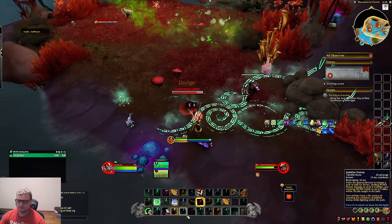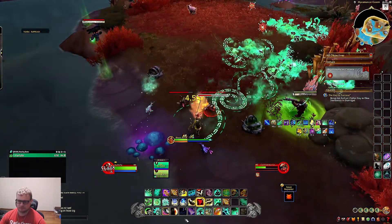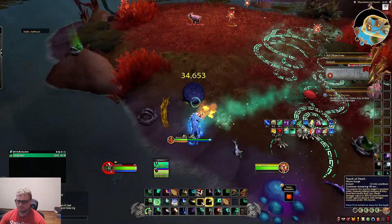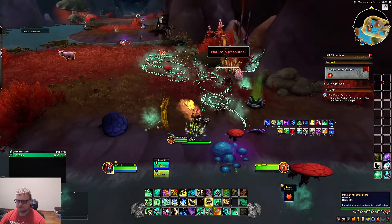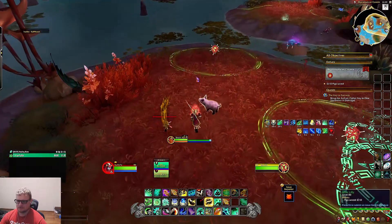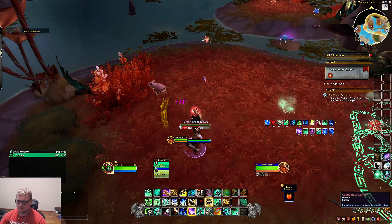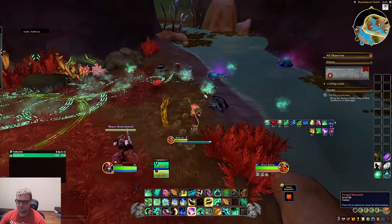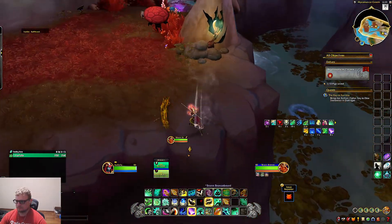That was the auto-targeting. That was one of the things they added — when you roll, if you're targeted on something it'll jump you to it. It's kind of niche, but sure you can use it. There are times if you're targeted on something you're not paying too much attention to, it'll just throw you right into it before you want to get there, or into a target you don't necessarily want to run into.